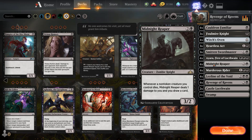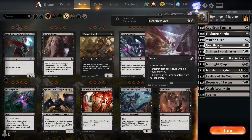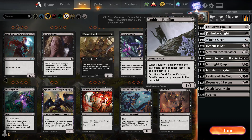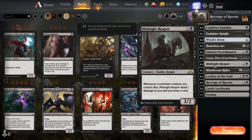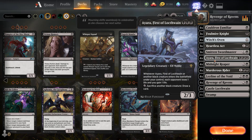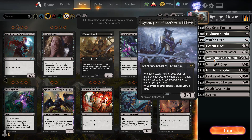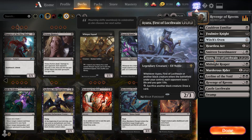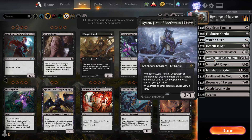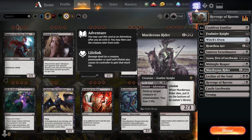The three-card combo of Ayara, Midnight Reaper, and Cauldron Familiar is especially powerful. Use Witch's Oven to sacrifice Cauldron Familiar — you lose one life from Midnight Reaper but draw a card, then the cat returns, Cauldron Familiar gives you one life, Ayara pings for one, giving you two total damage to your opponent. You can repeat this while drawing cards and gaining life every cycle.